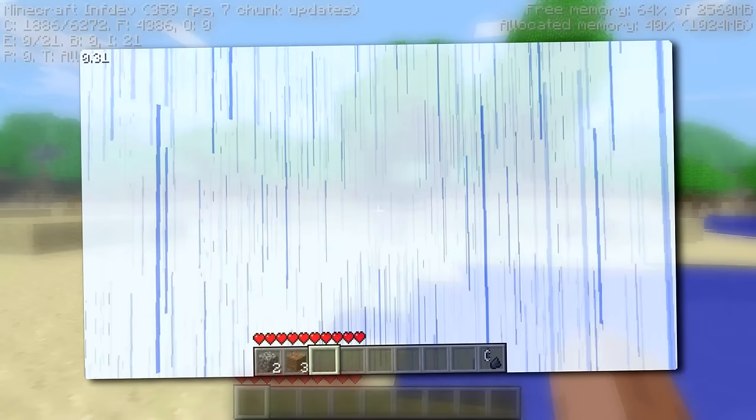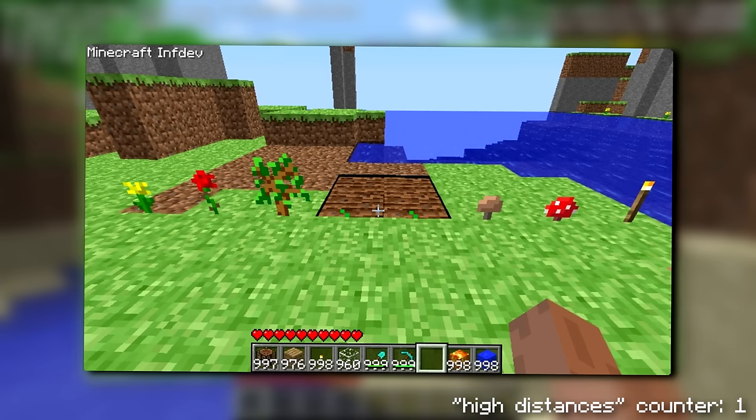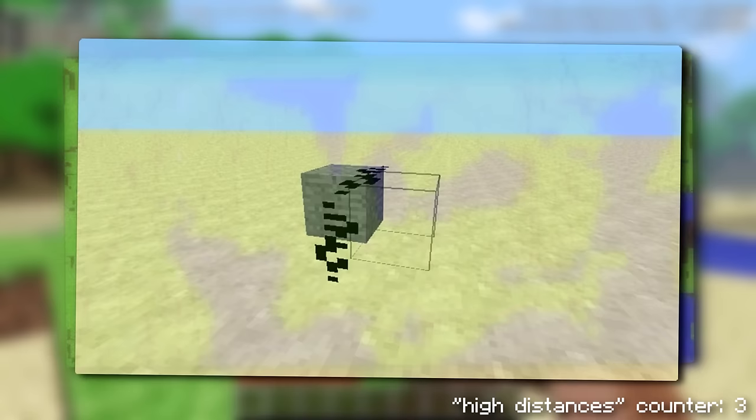Before we do, let's wrap up the in-dev and inf-dev section with some honorable mentions. In old in-dev versions, rain would appear extremely stretched when you traveled extremely high up. Up until early inf-dev, particles would appear oddly stretched at high distances. In just one inf-dev version, some plants would appear two-dimensional at high distances. Also, for a few months in inf-dev, terrain would generate very oddly at high distances. And for all of alpha and most of beta, redstone would look weird at high distances too.